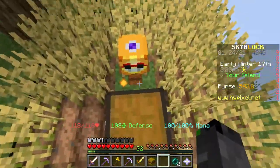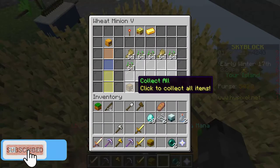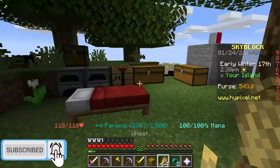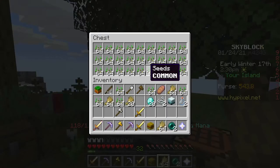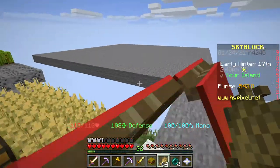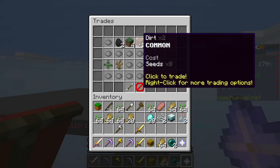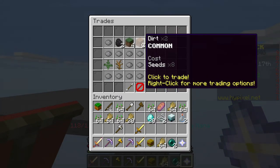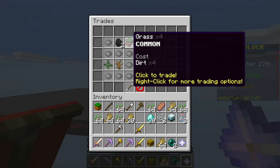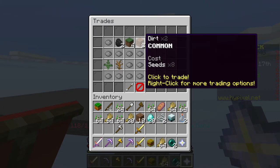I gave this wheat minion right here an extra chest. Let me grab up all this stuff. Over here I actually have a chest full of seeds. You're probably wondering why I need a whole bunch of seeds - I'm going to use them to trade for dirt. You can go to the trading feature and trade seeds for dirt: eight seeds give you two dirt, and then you can exchange dirt for grass.